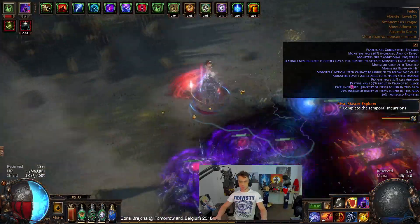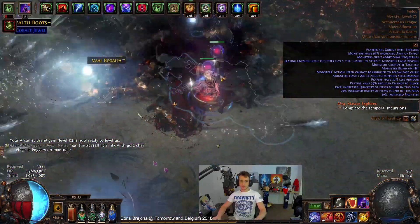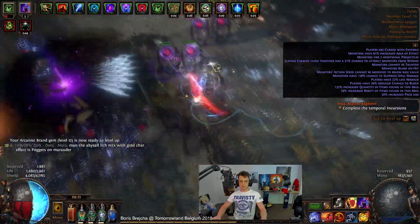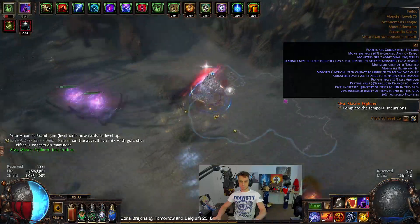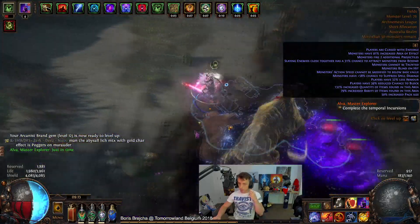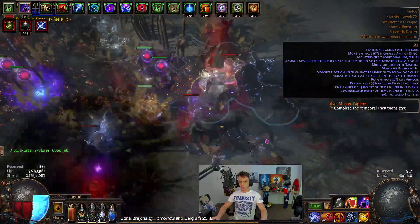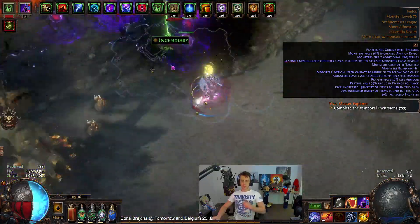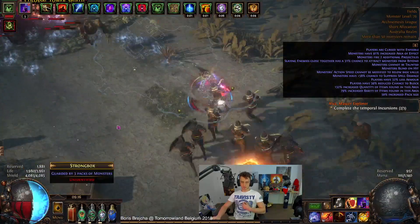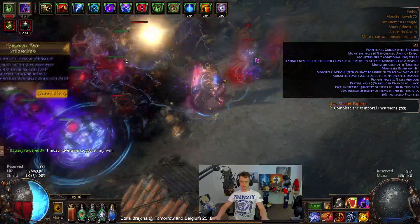I think it's capable of taking on all the endgame. I had to put a bit of work into figuring out the reservations. As you can see, I'm kind of low-life petrified blood, still with a bunch of life and energy regen. I would have also liked to be Eldritch Battery or Corrupted Soul, but can't really justify those with the amount of life total I'd then have and how susceptible I would be to chaos damage.